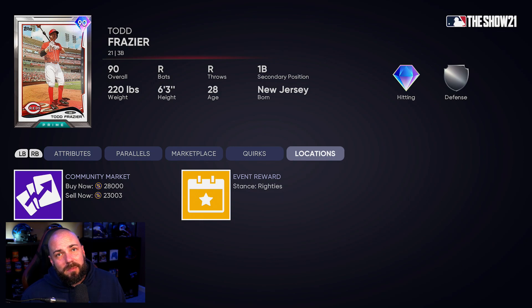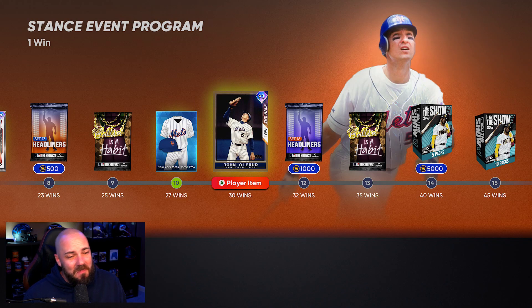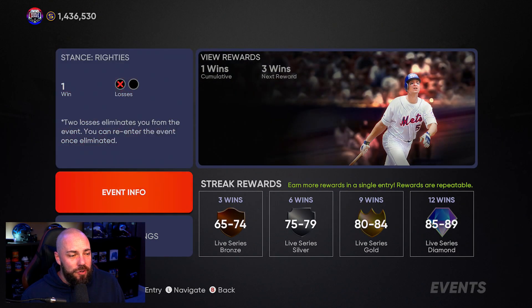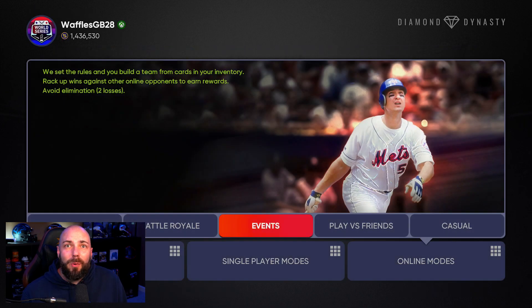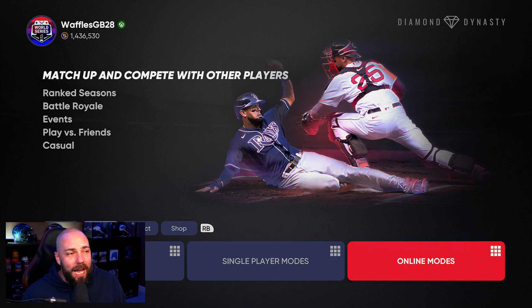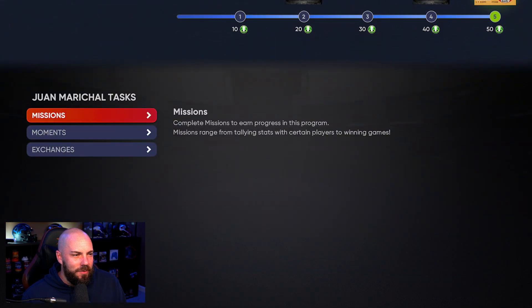There's also the event going on if you want to play it — you can get some stubs out of it. Todd Frazier is selling for 28K, Polar Roots selling for 38K. It's 30 wins, which is a bit much. Three-inning games on Hall of Fame — I don't think a lot of people like to play Hall of Fame. In my very first match I matched up with someone who had the 12 and banner, and it was like, why? I was just trying to go get my Juan Marichal Giants win.